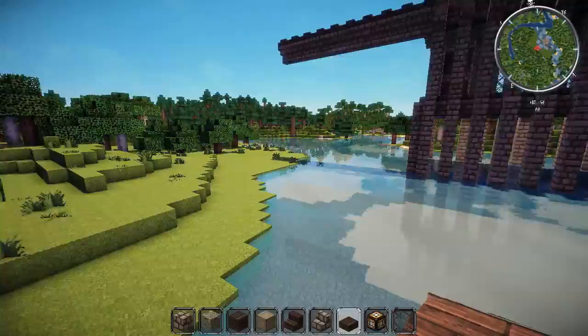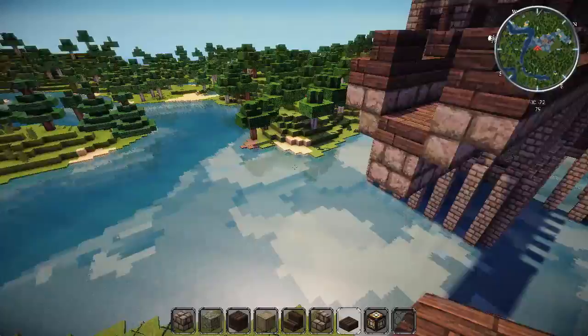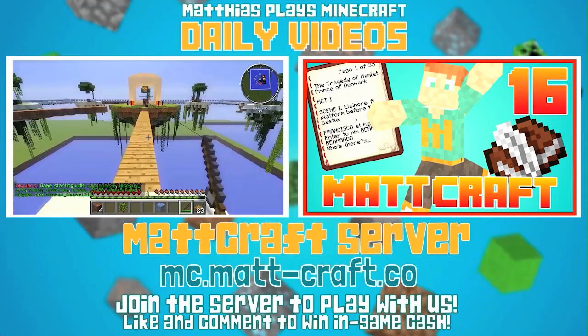As we get closer to finishing this build I'm going to be asking you guys to contribute ideas on how to better accent it — for instance, maybe some sort of dock, or make this look more like a bay where people come in and take a boat out. Just give me your ideas, give me what you think would make this build awesome. Thank you very much for watching and we will see you next time.